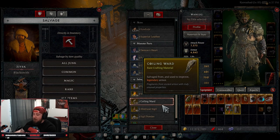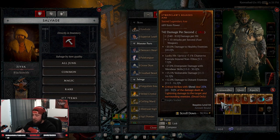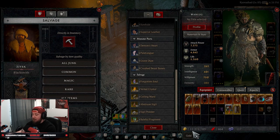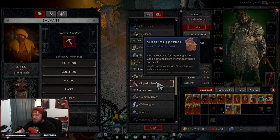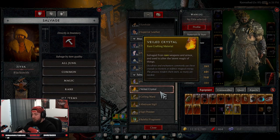From 50 to 100, hell tides are the most important thing to farm for resources to salvage, because of forgotten souls. This is the place to find forgotten souls, which you need to upgrade all of your sacred, ancestral, and unique gear. You need to salvage everything. Once you get to a point where you're super stacked on resources, then maybe you can sell — especially if you need gold for recrafting or re-rolling stat priorities.